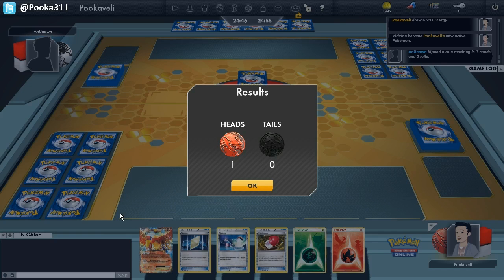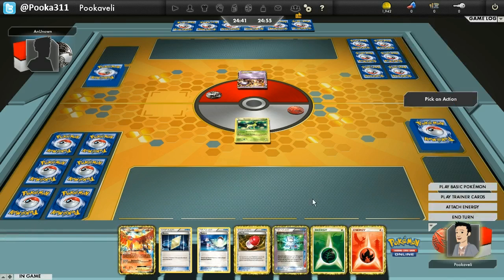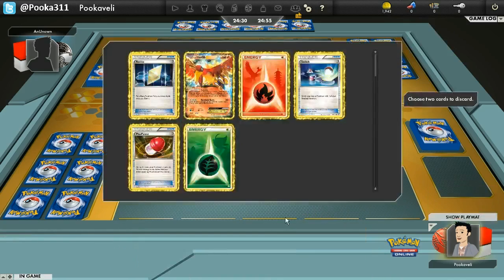So I'm going to be using a Vileplume deck this time. It just aims to take advantage of the weaknesses of pretty much every deck in the format. We run a bunch of different types, and we'll see what happens here.